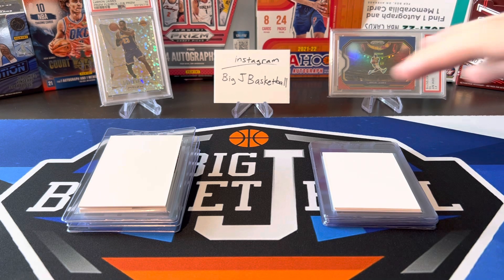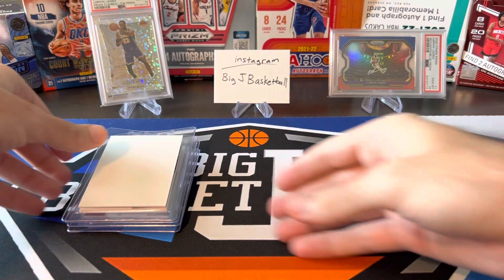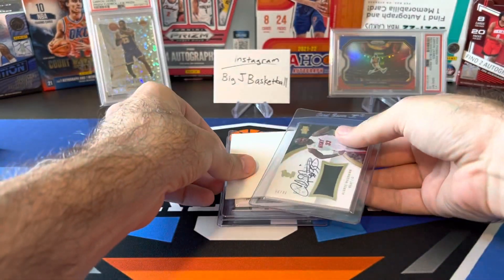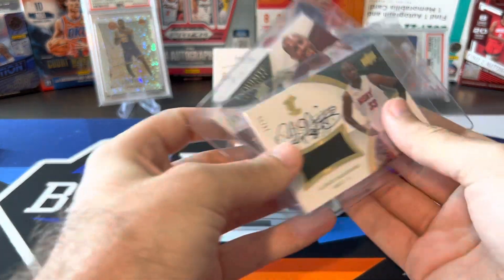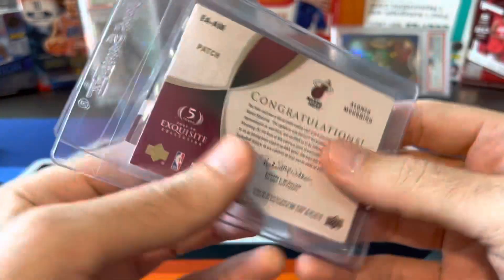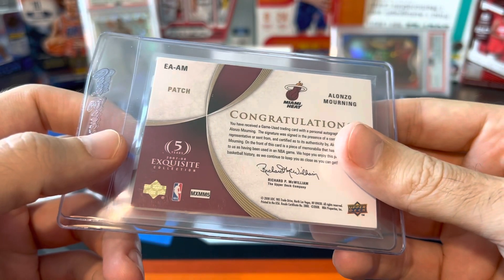Let's go ahead and look at our BGS stack first. This is the PSA stack here — I'll push that over to the side for now — and we'll look at what's going to go to BGS. So first, I'll just show the first two cards. Both of them are Alonzo Mourning Upper Deck Exquisite Patch Autos. This is from 07-08. It's technically considered a patch auto, but a lot of these had a single color jersey in it, numbered 35.